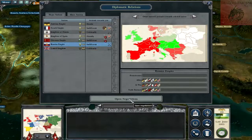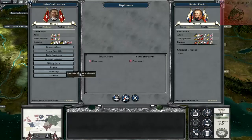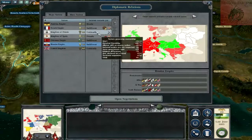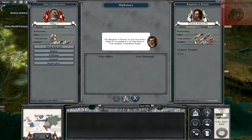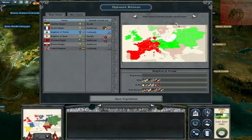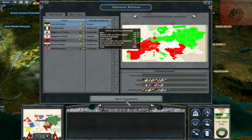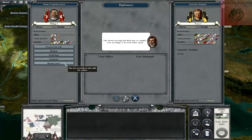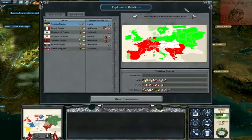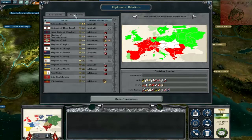Try Russia — request peace. Nothing really to offer them, apart from that. Got no technology. I doubt Austria would be wanting peace, but we'll try it anyway. Nope, like I suspected. This is difficult.